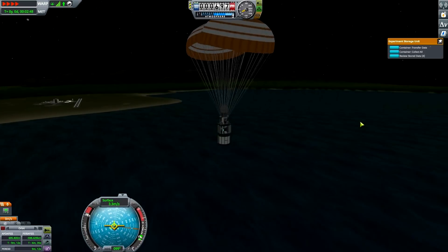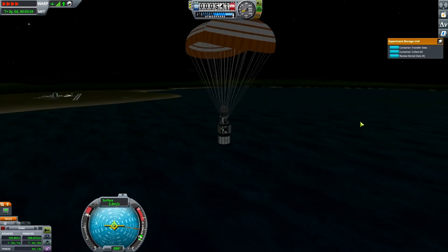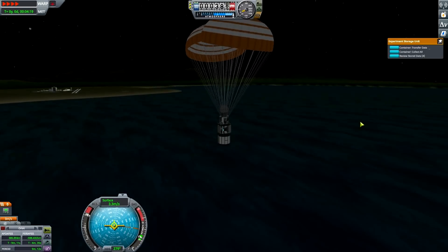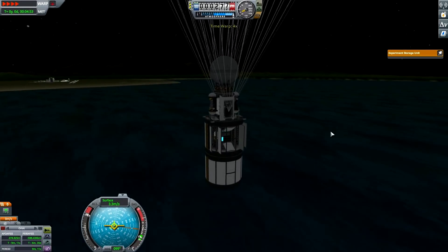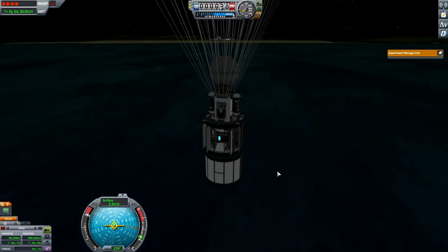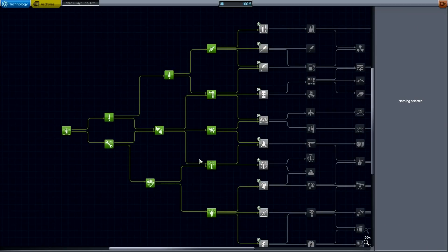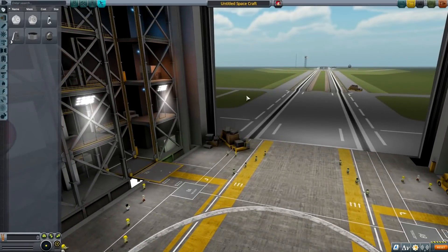We might still get some data from the water - at least the materials bay should give us some science. Warping down... and I just realized I have absolutely no control over the probe. We still ended up with 100 science, which is most important. Electrics research - yes please! I can finally get some solar panels and all that.